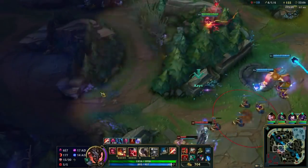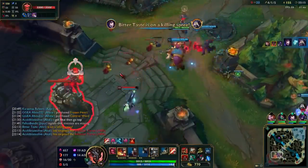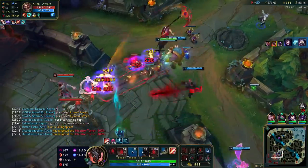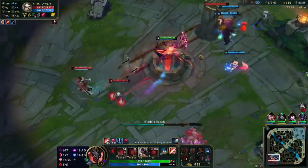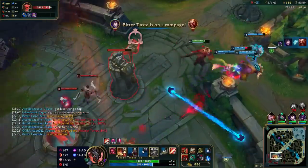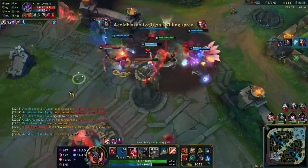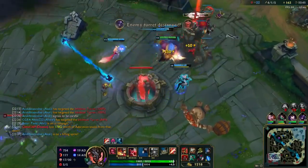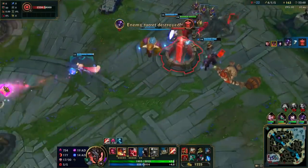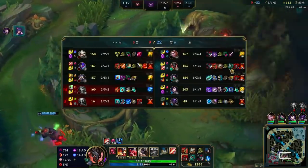I think we could just fight here. I knew Kha'Zix would be in there somewhere. RE bot lane seems pretty good. You have so many jumps and dashes away - it's actually kind of hard to play against as Kayn. I feel like if they were more fed, Red Smite would be really good. But since I'm this far ahead I should have gone Blue Smite, because four of them have jumps away - that's pretty crazy.